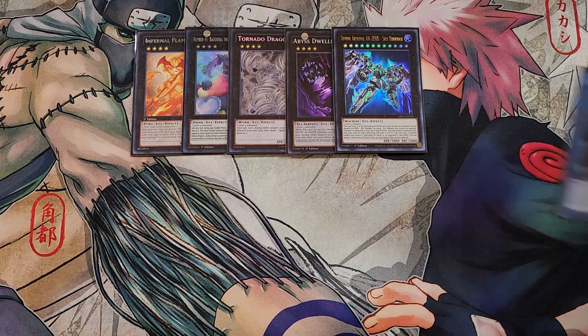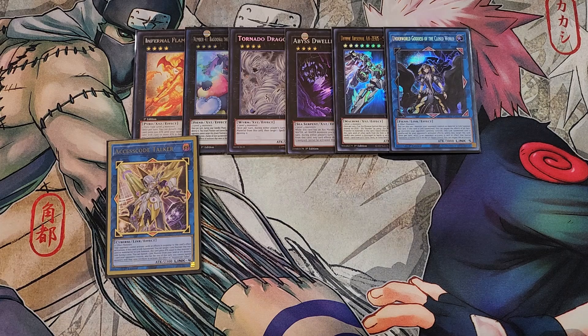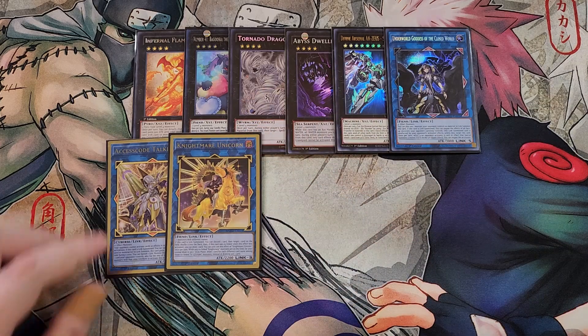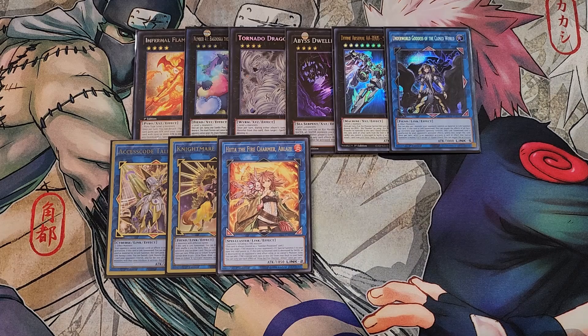We play a single copy of Underworld Goddess as an option to out your opponent's board. A single copy of Access Code Talker to pop cards on the field. A single copy of Nightmare Unicorn to spin cards away. A single copy of Fire Charmer Ablaze — this card is a spellcaster but is a fire monster, super easy to summon to our side of the field, and if our opponent Ashes us we can bring that copy of Ash back to our side of the field to help climb into other Link monsters.